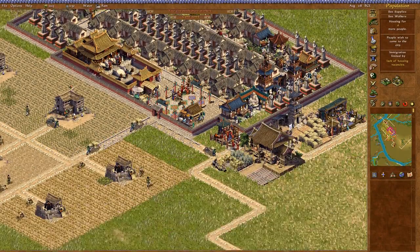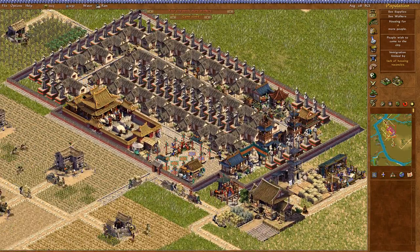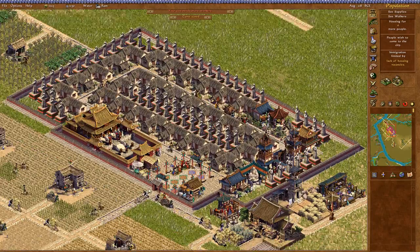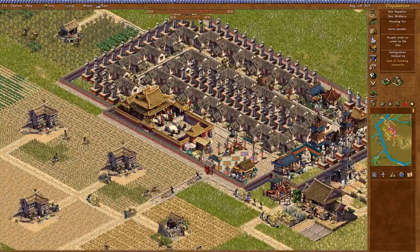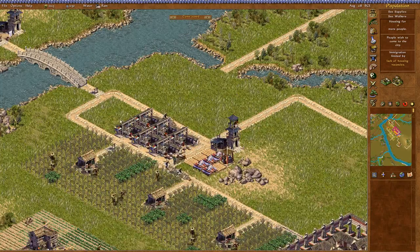Hey guys, welcome back to Emperor. I'm here to build Shang Yang. In the first part — the previous one which was a bit shorter than I expected, sorry about that — we built up the initial housing block and started growing our food and providing all that to the populace.